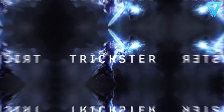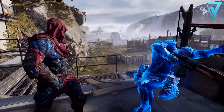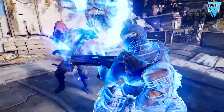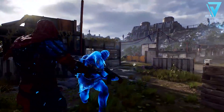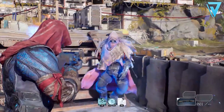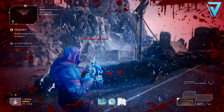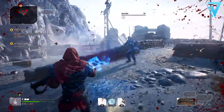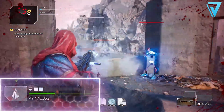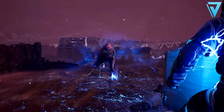The first class is the Trickster — a close-range class perfect for players who like to be agile, deal high damage, and manipulate space and time. The Trickster's unique class trait gives you 15% damage mitigation when your shield is active, restores 20% of your max health, and 12% of your max shield each time an enemy dies at close range. Enemies killed at close range also heal you and extend your shield duration.